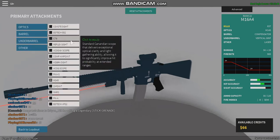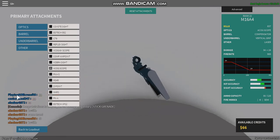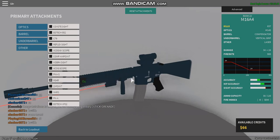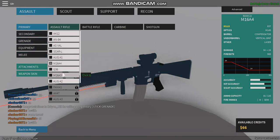What you don't want to use is the ACOG — even though it's a good one for sniping, don't use it, it's really bad. Same with the VCOG, even though it gives you tremendous accuracy and hip accuracy, the sight changes make it bad.